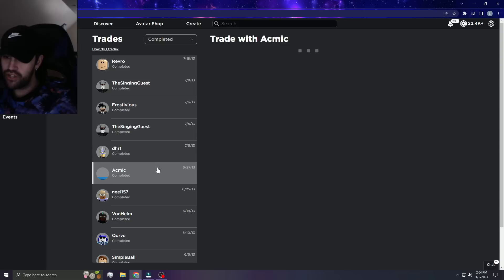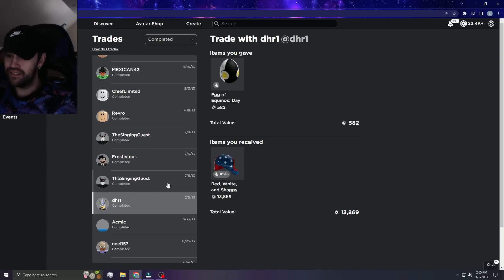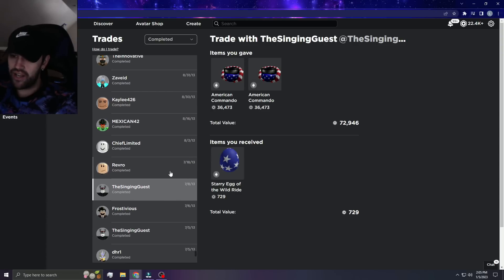Oh my goodness — Clockwork, anyone? Illumina for Rainbow Shaggy — why didn't I just... why don't I have a time machine? I'd have 200 million value if I just knew it was gonna do good. Look at that for Purple Sparkle — looks like DHR was hooking me up with something, or this is literally just how much Red and White Shaggy was back then.